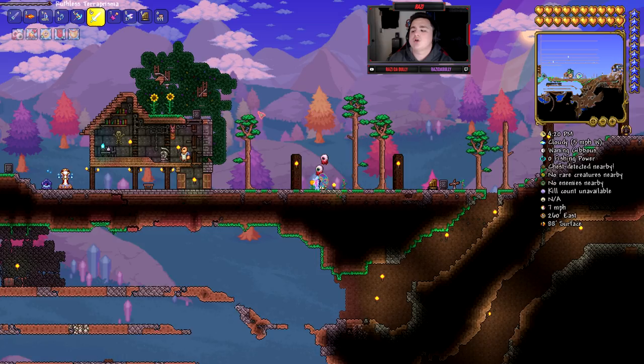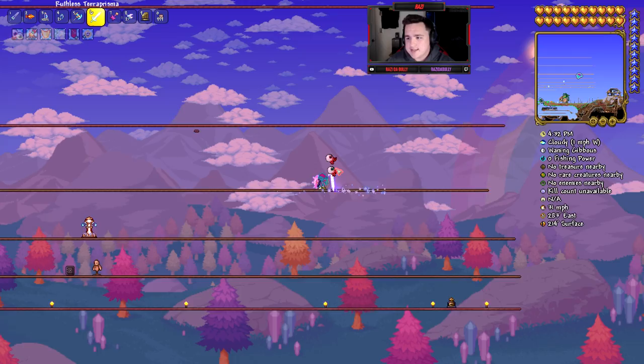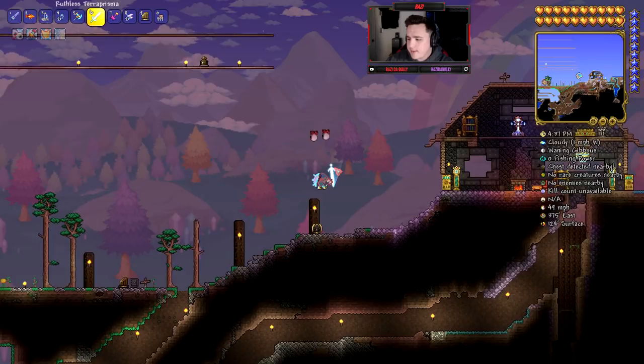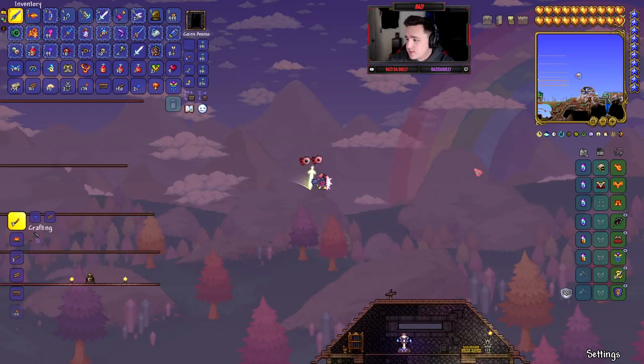Once you do it, you'll get the Terror Prism right here — I have a Ruthless Terror Prism and it is so dope. We're gonna get some gameplay today, kill the Empress of Light herself, and show you guys that it's a 100% guaranteed drop when you kill her during the day. Let's go summon her right now — it's actually daytime so she will one-tap me.